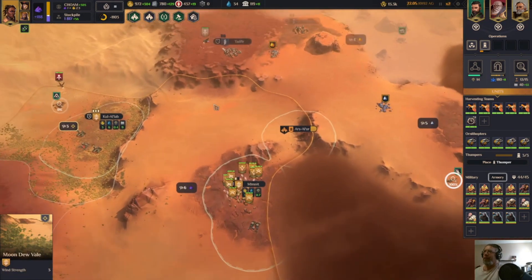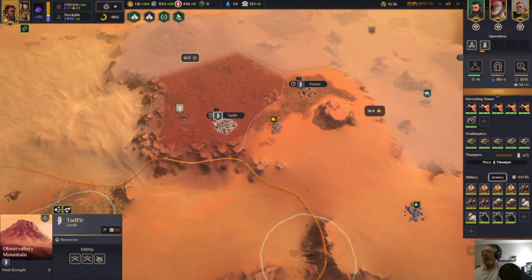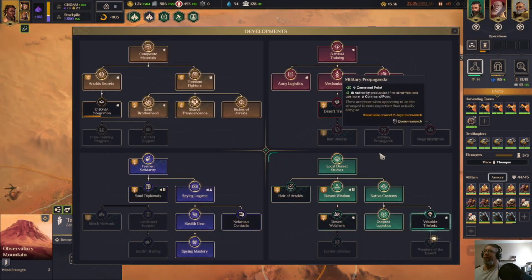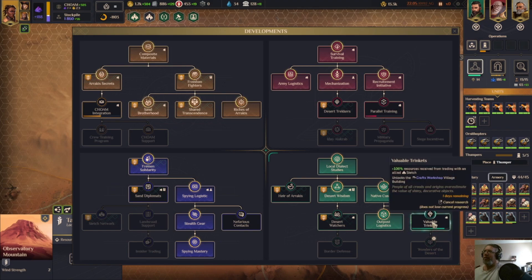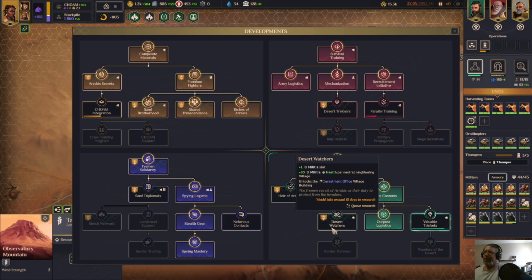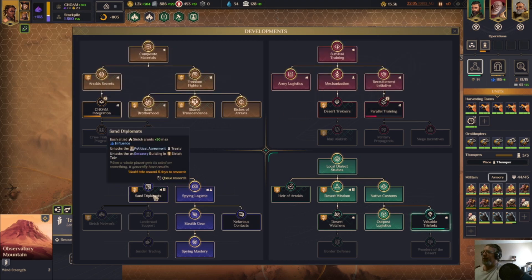Yes, you can. How much to snag that? Oh — this is going to trigger in two days. No, we'll get to being able to afford it before this will trigger. So let's get rid of this. Still don't control a deep desert. We'll queue up that, this, and this — because now we need this.